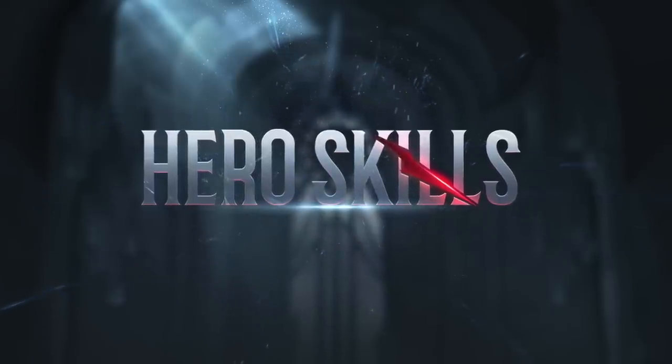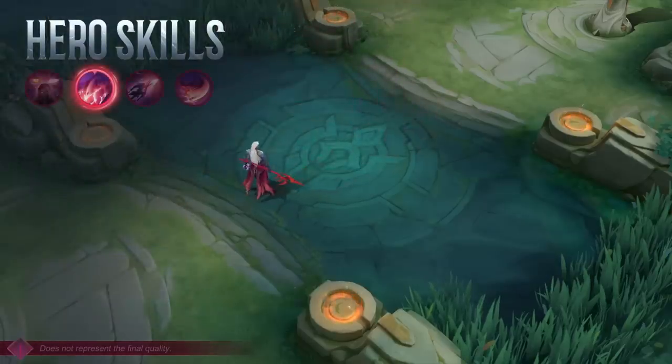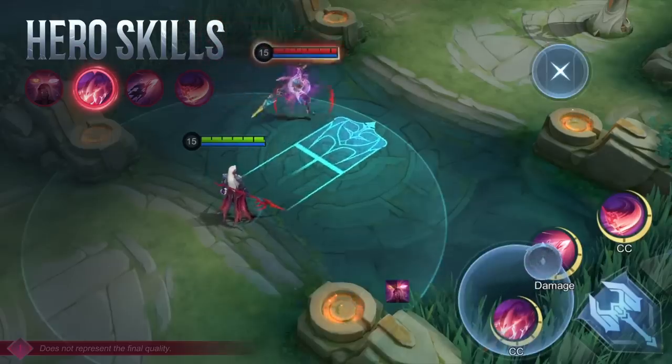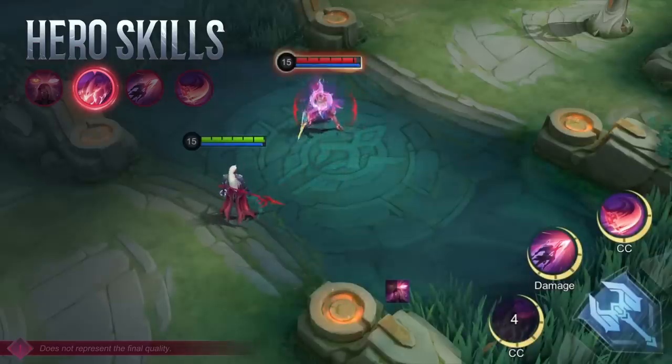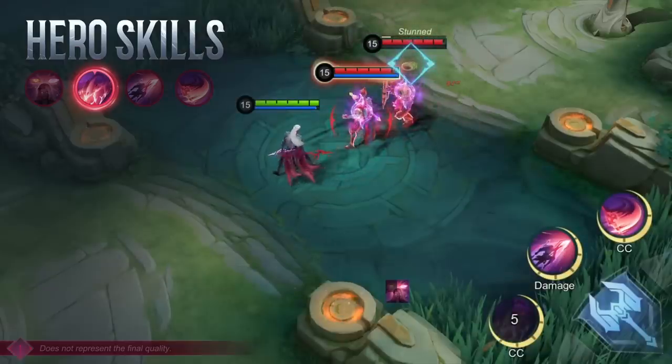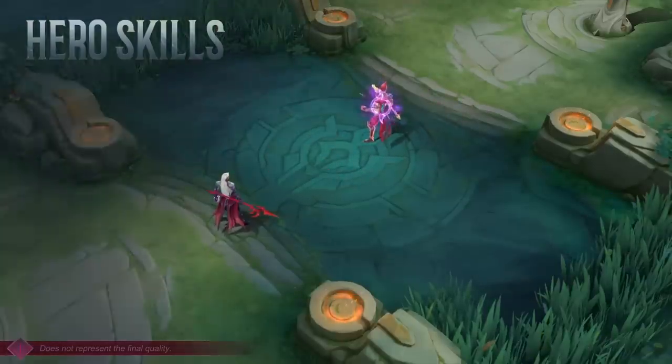Hero skills. First skill: Dauntless Strike. Arlott slams down his spear, dealing physical damage. Closer targets will be stunned momentarily, while those further away will be stunned for the full duration.